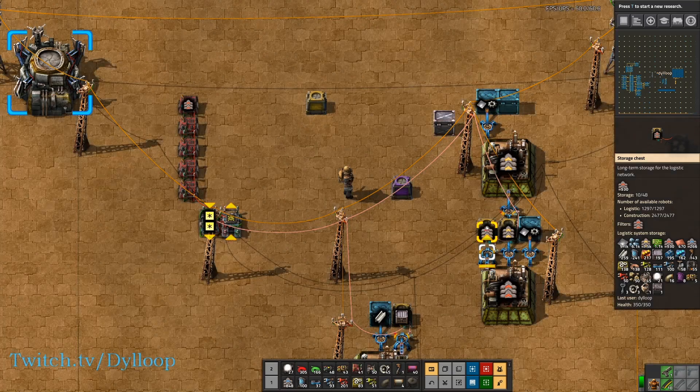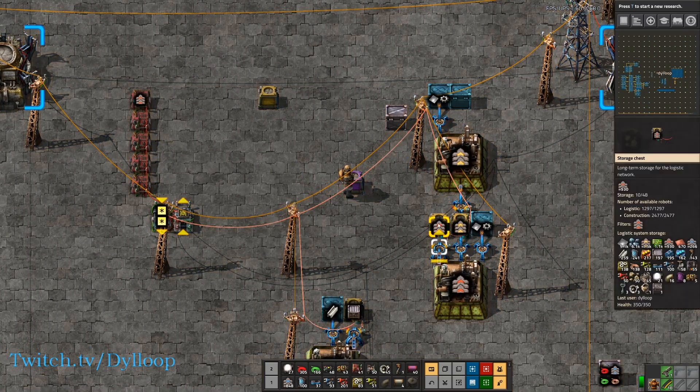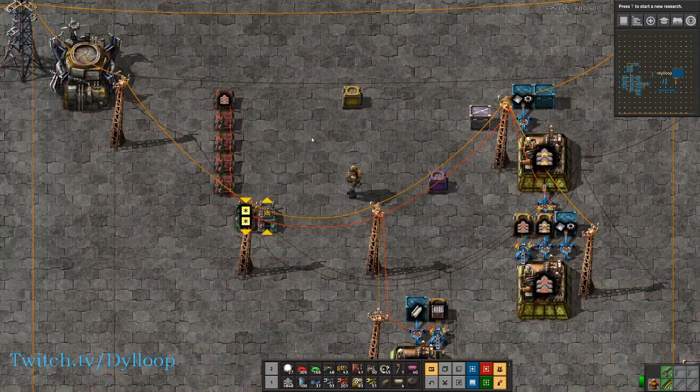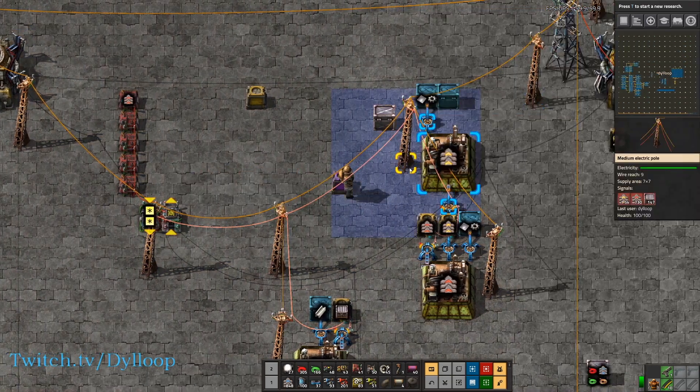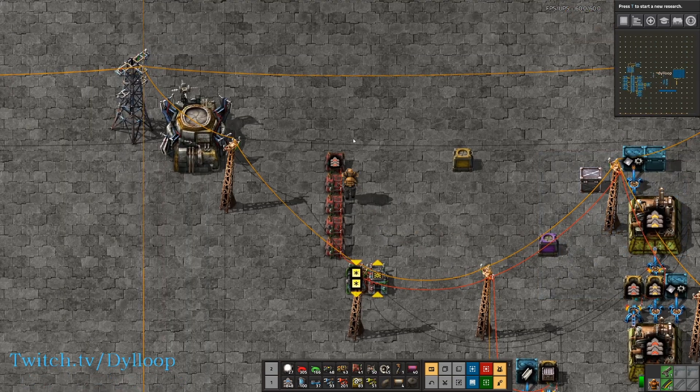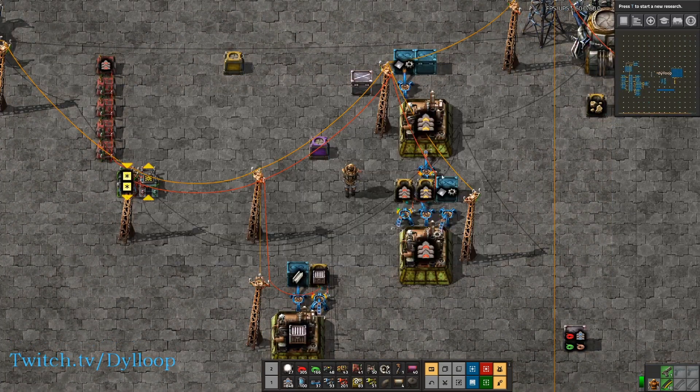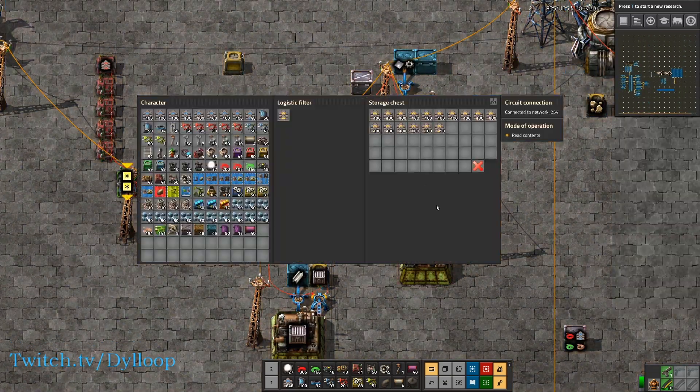So we have 930 in this chest. 930 plus the negative 200, we get a signal of 730. So what happens if we want to request, say, 1,000 of these? Then we just input it. It will bring this number up to 1,000 and then it will stop crafting.